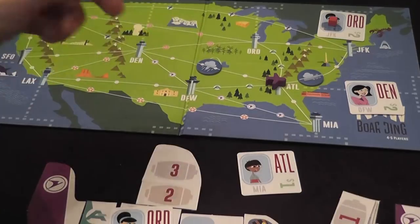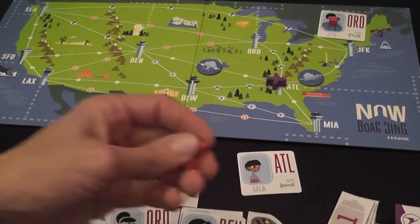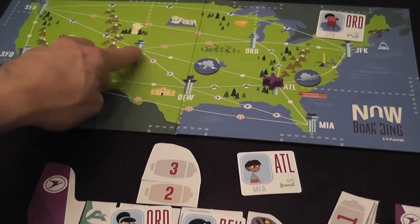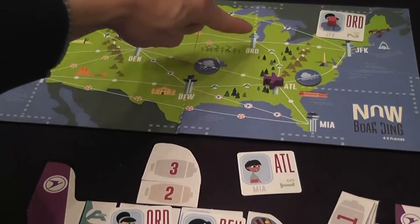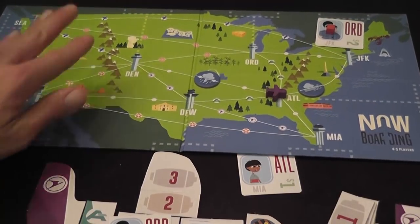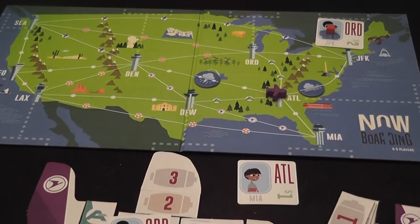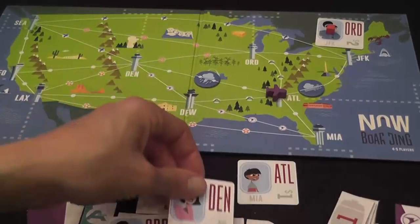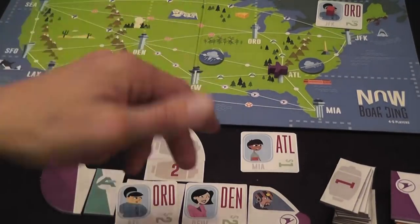Dropping off is useful, and picking up a passenger is also good because if they have anger tokens on them, you discard those — they're just happy to fly. That also means a passenger destined for Denver might get picked up somewhere else entirely, and by every time they actually fly and move, they will lose their anger token. Of course, that means you can't just pick someone up, remove the tokens, and immediately put them back down — they'll clog your aircraft until you bring them somewhere and drop them off.